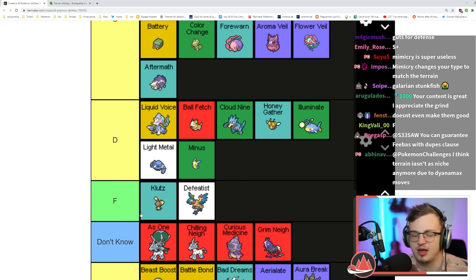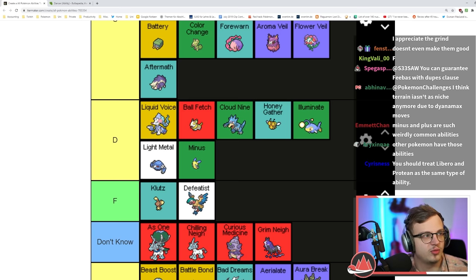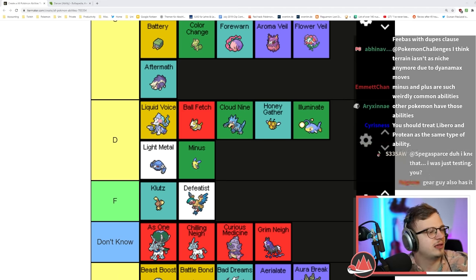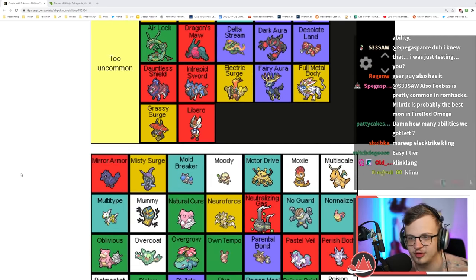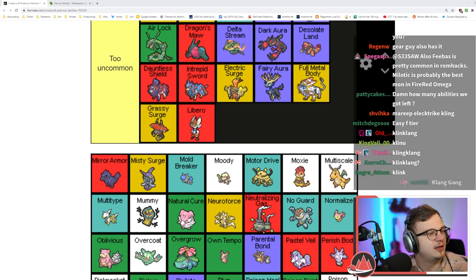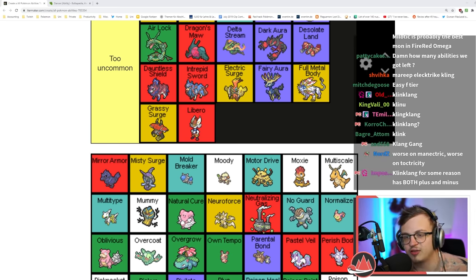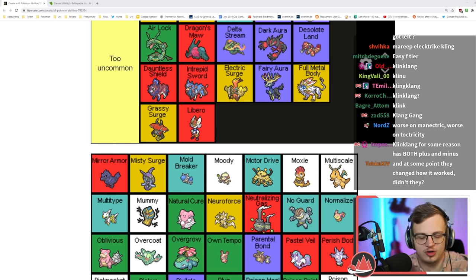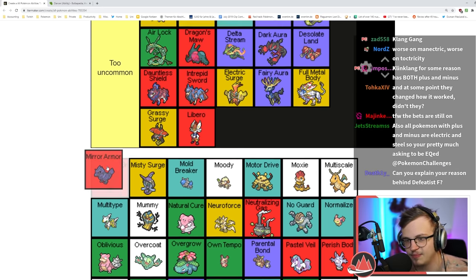Minus and Plus — if you have both on the field it increases your Special Attack by 50%, but it's way too rare that you ever get them together. Mirror Armor reflects stat-lowering effects and abilities back to the user — it's like Magic Bounce but for stat drops. It reflects Intimidate too — that sounds like low B tier, maybe a little higher.